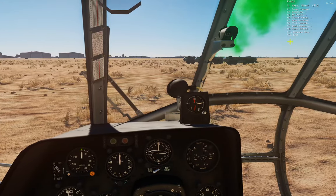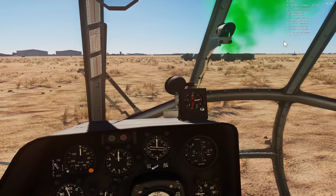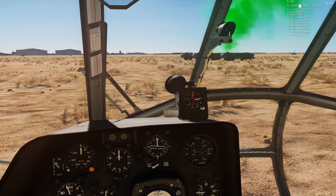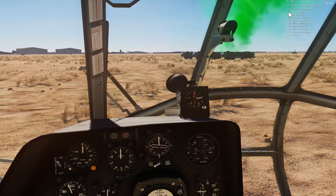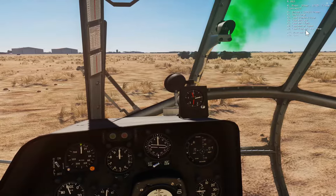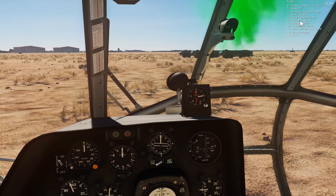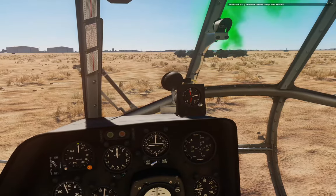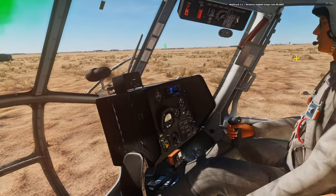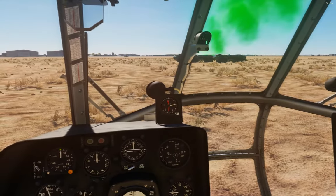We go into the CTLD menu and get a bunch of different categories of things we can load. In the hip and the Huey we can load one set of troops and one crate at the same time. In the Gazelle you can only load troops, and in the trainer jets you can only load a crate — no troops. The menus will appear or disappear depending on what you can and can't load. Let's go into troop transport — we have standard group, anti-air, anti-tank, mortar squad. For base capture it doesn't really matter. I tend to take the anti-air, so we hit F4 to load anti-air. It tells you that you've loaded them — you don't see them come run up and get in or anything — they're just loaded.